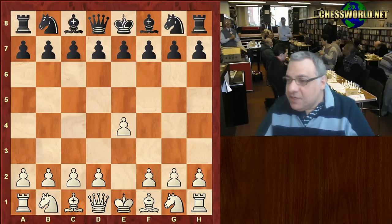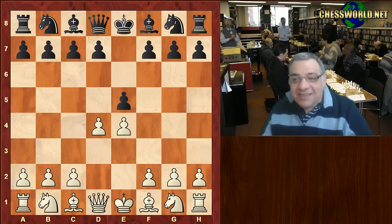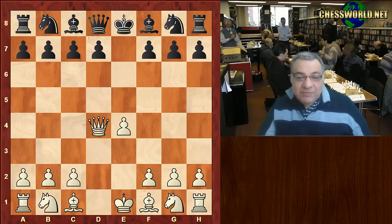So this was in round six. Morozevic played e4 and played d4 here — the Center Game. It's not very frequently played but it got a very interesting position. So Queen takes, Knight c6, Queen e3.